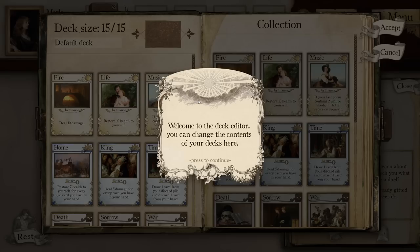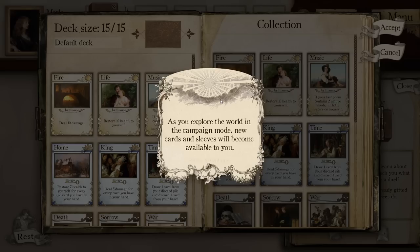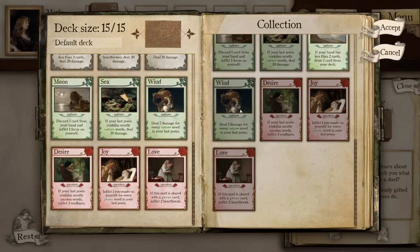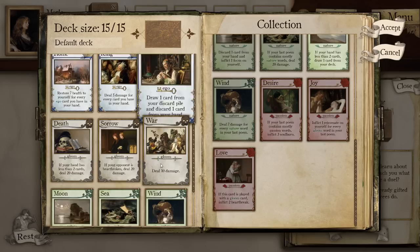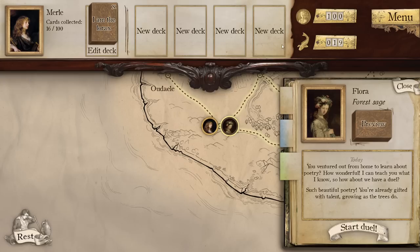Welcome to the deck editor. Yeah, I was right — we only have 15 cards. Change the contents of your deck here. These are the cards already in your deck. To make space for new cards, press any card to remove them. You can add cards that are already in your deck, and the deck must have exactly 15 cards to be valid. As you explore the world in campaign mode, new cards and sleeves will become available to you. I'll get rid of Desire and add Sky. There we go — it's my nature deck.